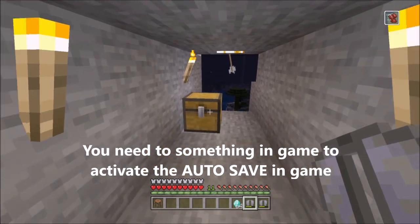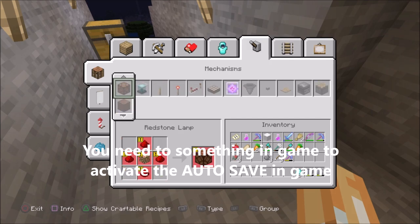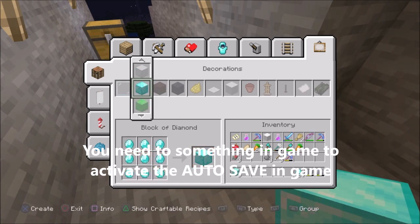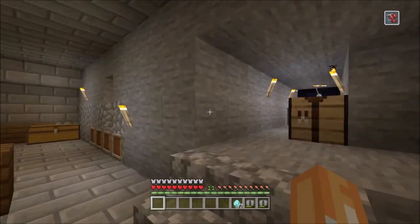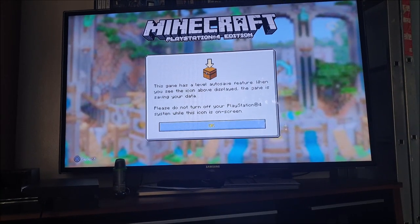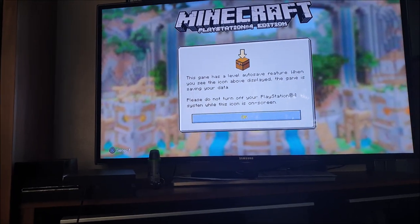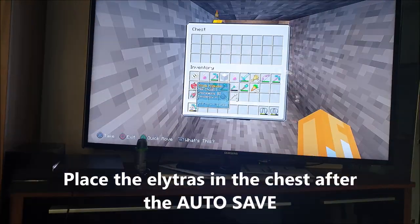Here's how you do it. You need to get a crafting table. I'm going to craft some diamonds — I have no idea where my diamonds are. I'm going to wait for the auto save to come. The icon we're looking for is in the top right corner. You need to do it after the auto save so the glitch works.